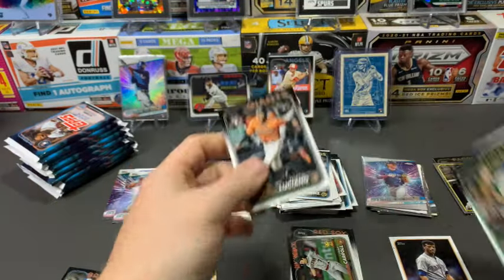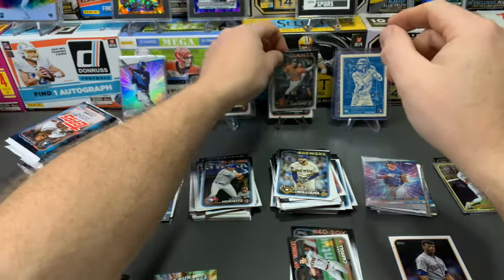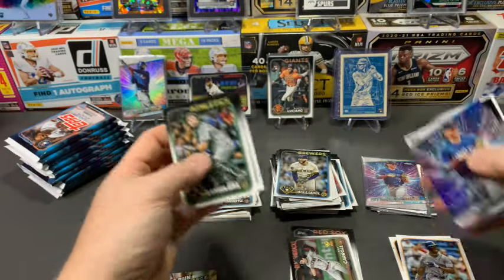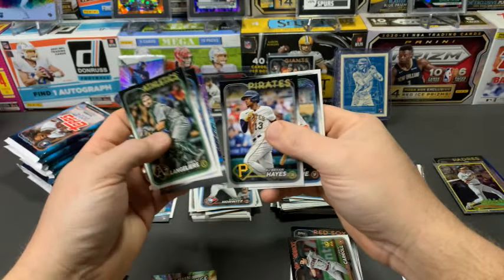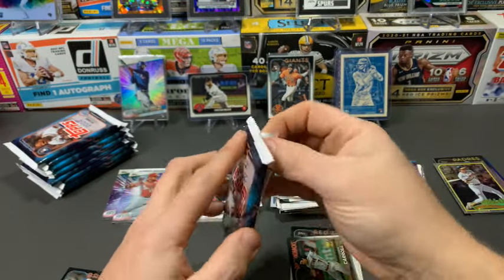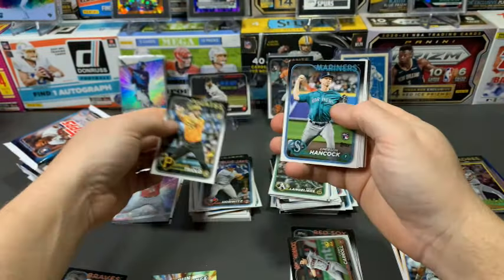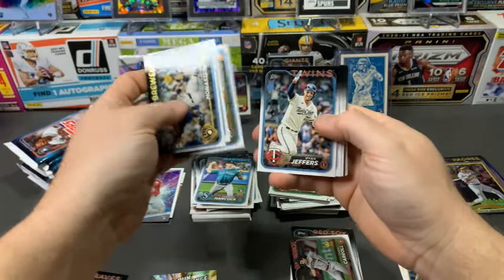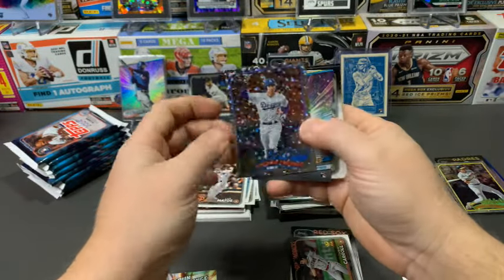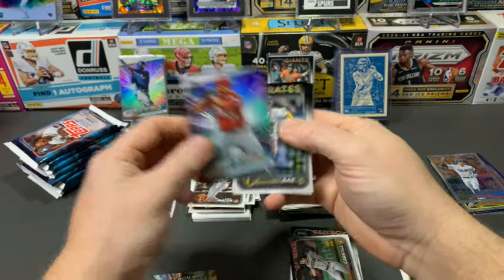Luciano — one of the guys I think is going to have a good year. Then a Shayling Liars card, and another Griffey — I'm definitely putting that set together. If you have any of those laying around and don't want them, let me know — though I'm sure I'm not the only one chasing that set. Anybody my age who grew up watching the Kid play is still a huge fan of King Griffey Jr. Rowdy Tellez, Luis Matos, a Freddie Freeman 1989 foil board, and Christian Encarnacion-Strand.